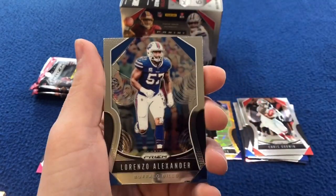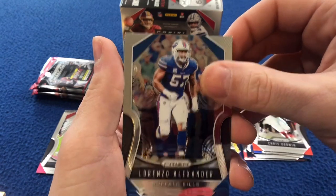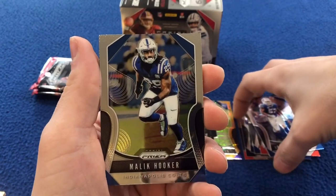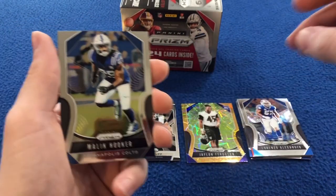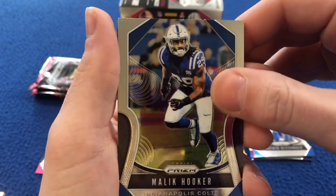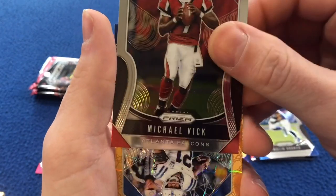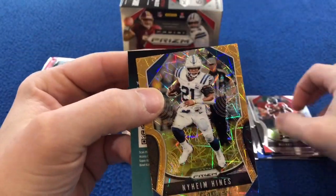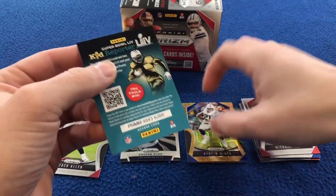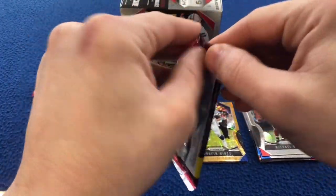The garbage is overflowing here. Lorenzo Alexander — oh, just kidding, different Lorenzo. Malik Hooker — he probably had a good time in high school with that name. Well, I guess he was the star football player so never mind. Michael Vick — look at that! And on the back we got a Nyheim Hines Prism parallel. Excuse me, got the next pack coming up.